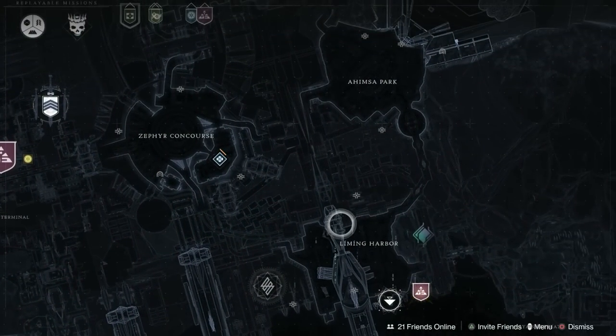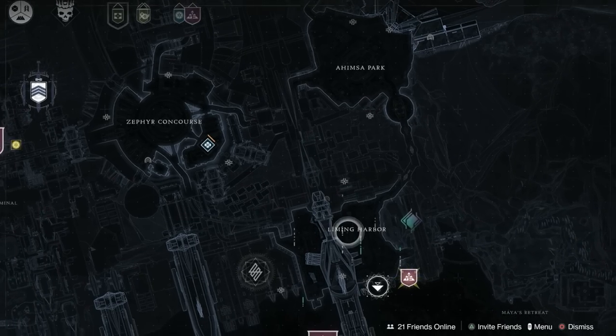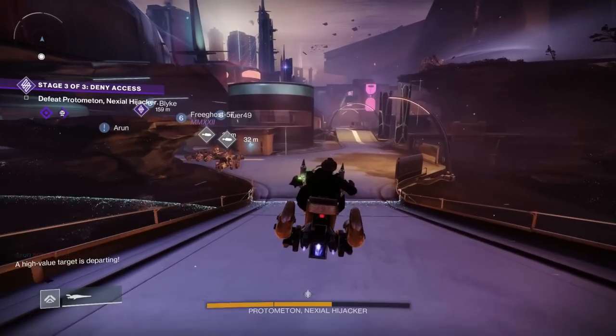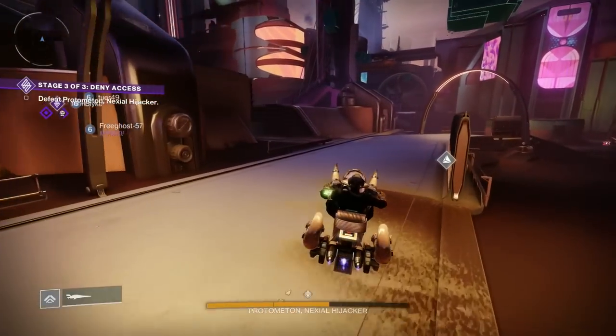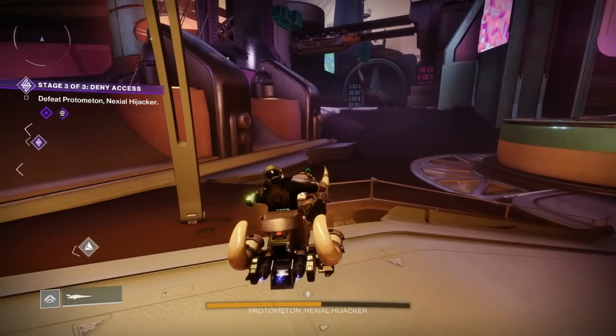The next step involves picking up something called a compass, and we need to go to the Thrillerdrome Lost Sector in Liming Harbour. Come to Liming Harbour, get on your sparrow. It can be a little tricky to find at first, but come along the road and look up to your left - there's a building with the Lost Sector marker on it.